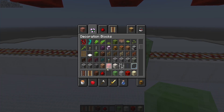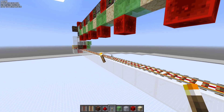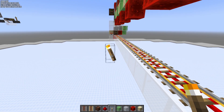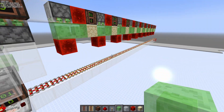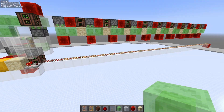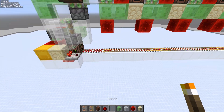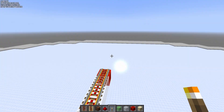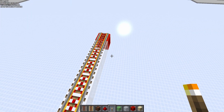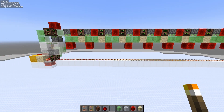And you can place, for example, here a torch, and we have an update suppressor. If you need an update suppressor in another part of the world, you can simply extend the line for all the blocks you need and use this update suppressor.